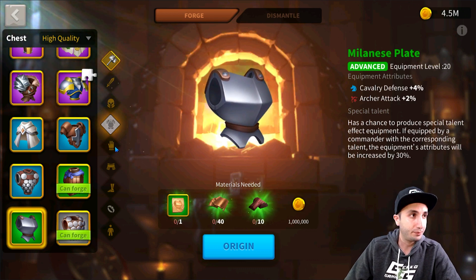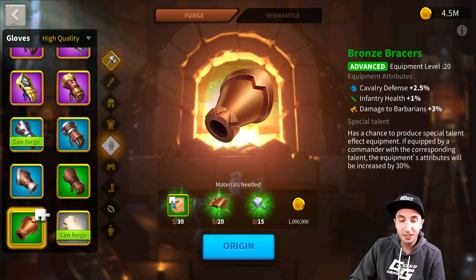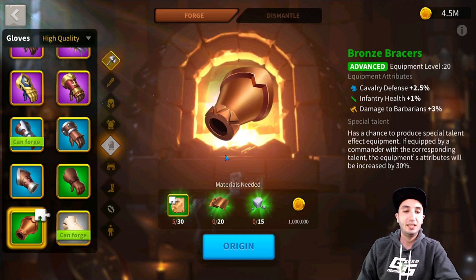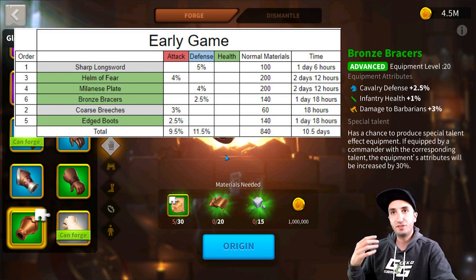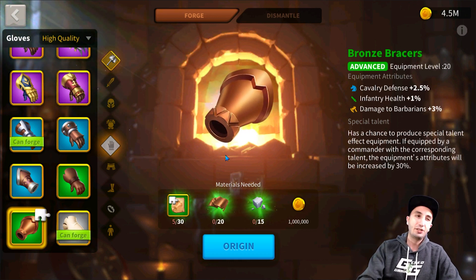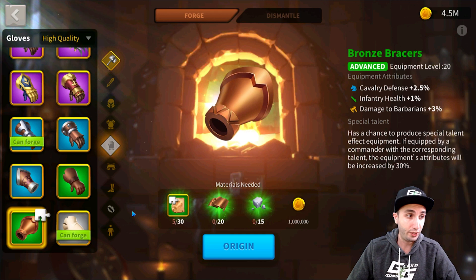Our fourth piece of equipment is the Bronze Bracers. You can get these out of the Tavern, Golden Kingdom, and Ian's Ballads. On this account I opened the free chest and got five blueprints. In our recommendation, they are number six. They have one of the lowest number of stats you can get for a cheap cavalry piece of equipment, and it'll take a little bit of time to get that blueprint.